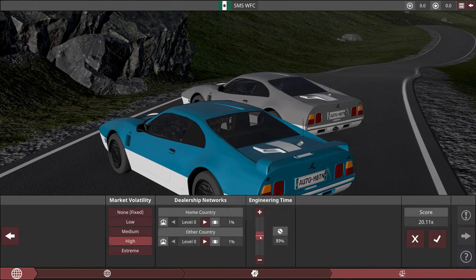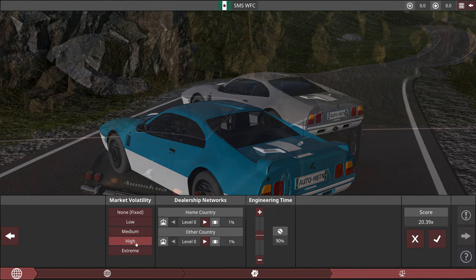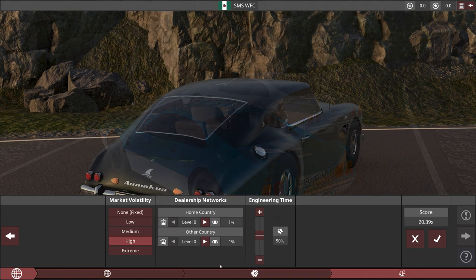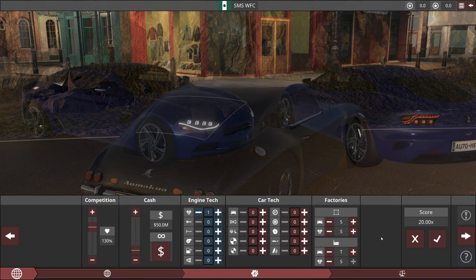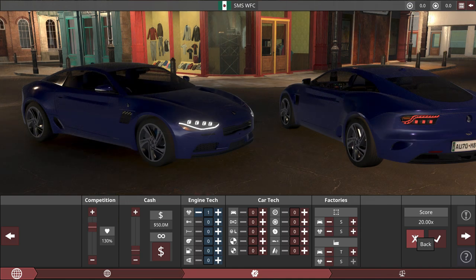I like to lower the engineering to get the cars out as fast as we can. Market volatility should be good, so we've got a little to play with. We're at 20.39. We're going to put a lot into aerodynamics anyways. We put one into engine and we're at 20. So there's our start.